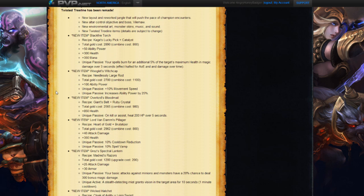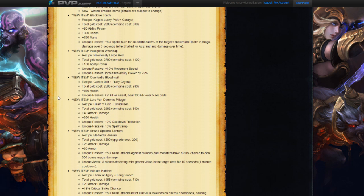Next we have something that we're going to be calling the Witch Cap. Similar to the Death Cap, its recipe is going to involve a Needlessly Large Rod. Its total cost is $2,700 and then we have 100 ability power coming from it. Unique passive-wise, we have 10% move speed and then another passive that increases ability power by 25%. Sounds like a really cool item to me — I'm interested to see how that is going to work out.